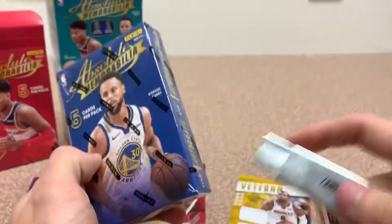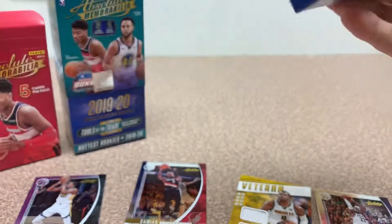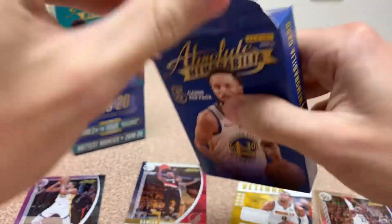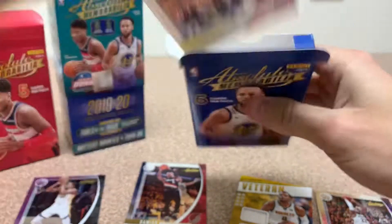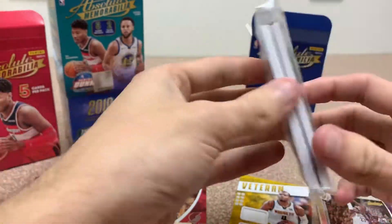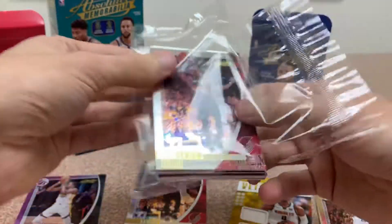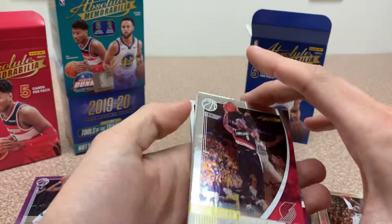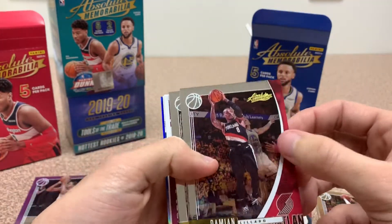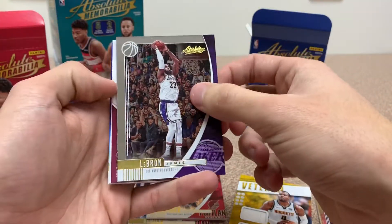That's a heck of a box, so let's go one more. We got this one more — KD or Curry on this one. Still looking for Otto and one more. Another Damian Lillard on top here, and we got a LeBron on the back — nothing numbered. That's really odd that we get two of the same players in two mini boxes. Another Lillard base, another base LeBron — that's really interesting.